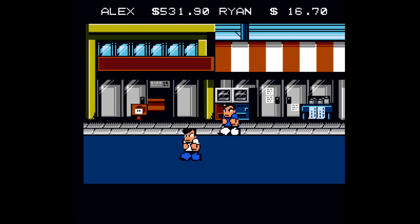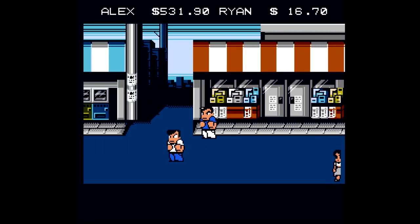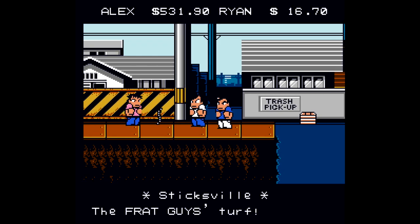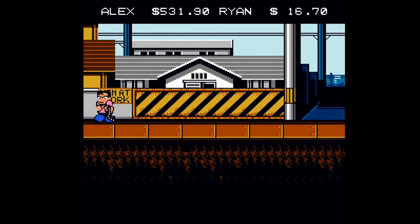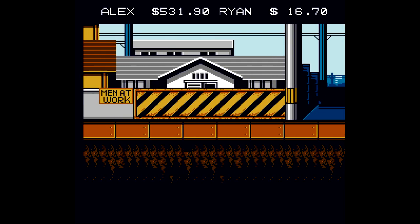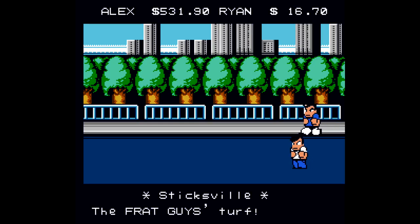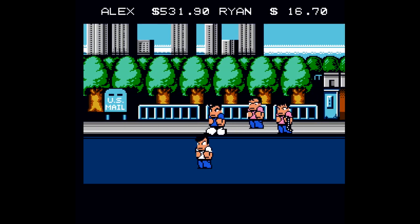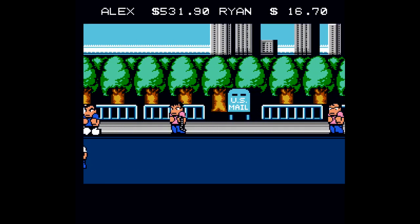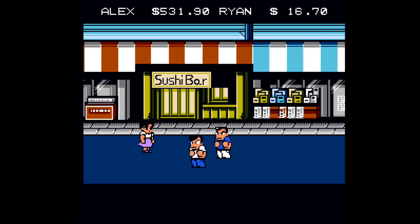Once you have enough money, it's time to start heading back to the first town. Leave back towards the bridge and then head left through the second town, through the construction site, through the street in front of the playground, and then left one more to get to the first town. Try not to die along the way — you don't want to lose all that money. You can take advantage of the in-game save, so back up your save if you must. Once you get back to the first town, it's time to hit up the Sushi Bar.